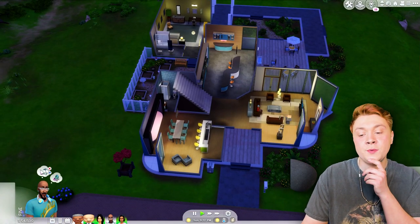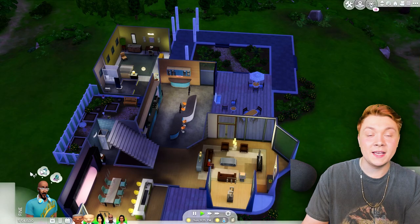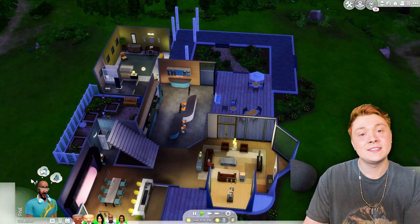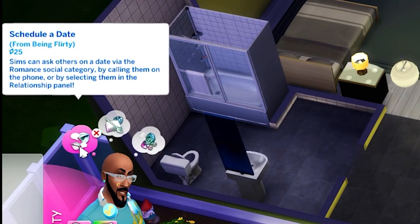Traditionally there are three slots — two of the slots are just generic ones. The other slot depends on their personality and their emotion at the time. Now I put my sim in a flirty mood, and he wants to schedule a date.